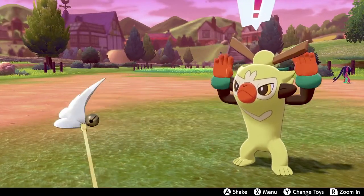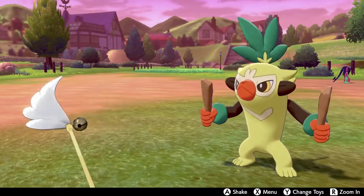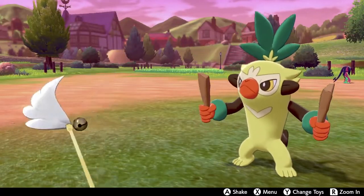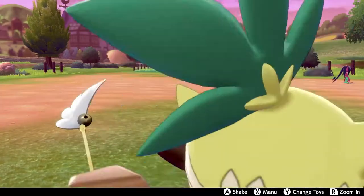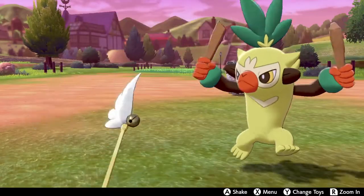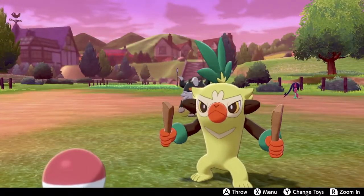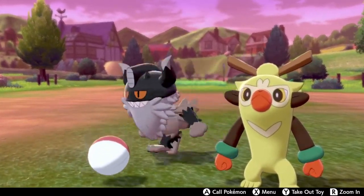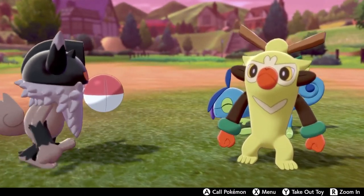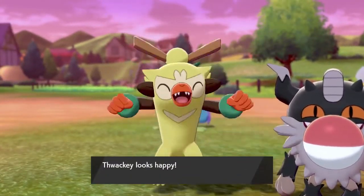Grookey's final evolution, Rillaboom, also never really grabbed me. So Thwackey was an interesting choice, because I don't usually come across as very impressed by middle evolutions of starters — Marshtomp is an exception, Prinplup is also a really good one — but Thwackey just hits every single piece for me. It's a mono grass-type, but it's the design that really gets it for me. Whether it's the subtle coloration changes from Grookey and Rillaboom — it's a more colorful, more neon-appearing Pokémon — or even its name. Thwackey is just such a fun name, and everything about its personality, whether it's its animations in-game or the Sugimori art, everything for this guy is a home run.